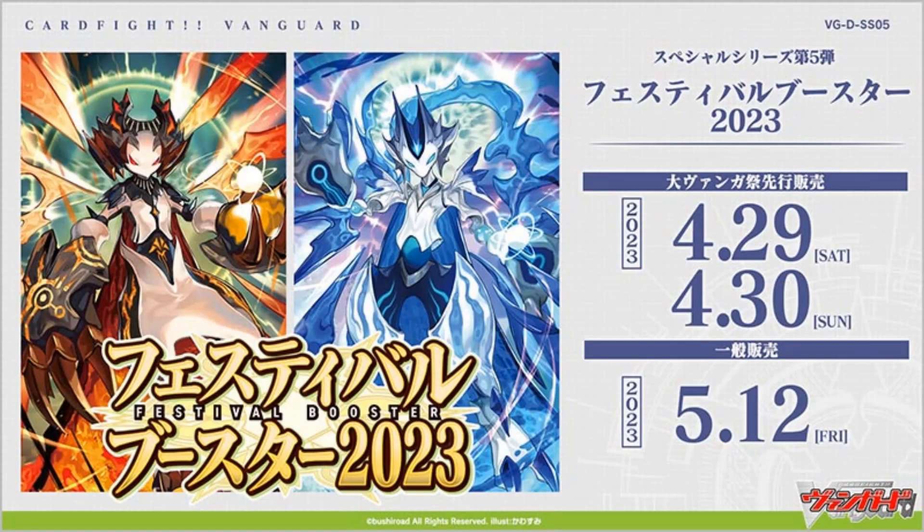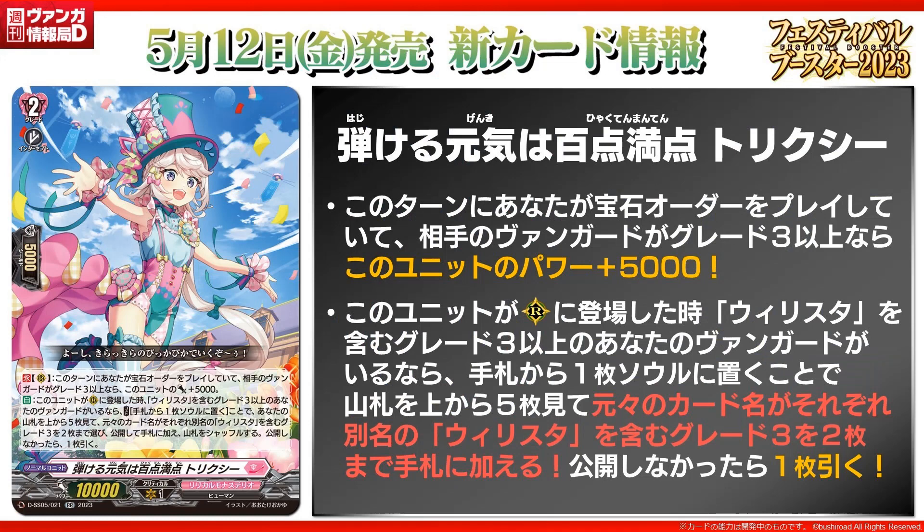And now to the festival collection stuff with the new Willista cards. First off, let's start with Full Marks of Accelerating Energy, Trixie. Grade 2, tank of opponent skills. Count rear guard — if you play a gem card this turn and your opponent's vanguard is grade 3 or greater, plus 5k. So 15k beater for that. The second skill — auto when placed on rear guard, and your vanguard is a Willista grade 3, cost put a card from your hand to soul to look at top 5 cards of your deck. Choose up to 2 grade 3 Willistas from among them that are different names, and put them to your hand, then shuffle your deck. But if you do not put any cards, you draw a card. Few important things: you can put a card from your hand to soul, it could be the right gem card that you want. And you basically can search for your persona ride with this, and if you miss you still get something.